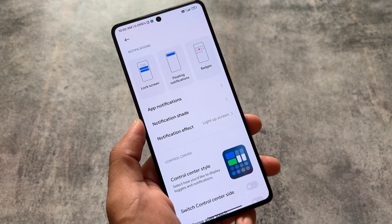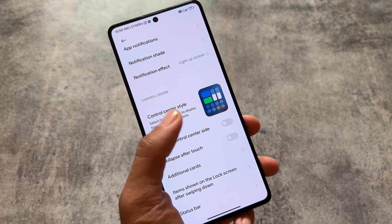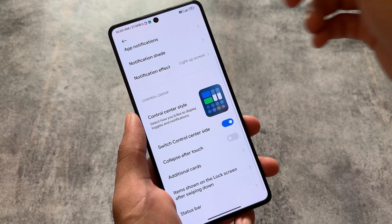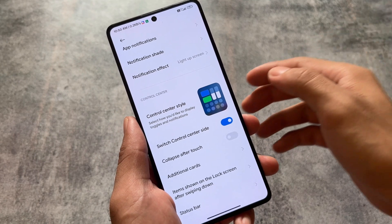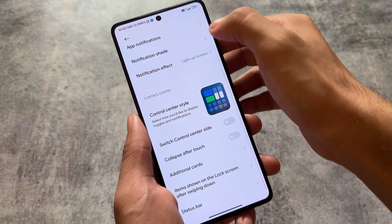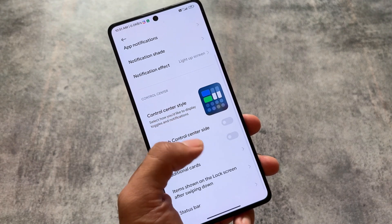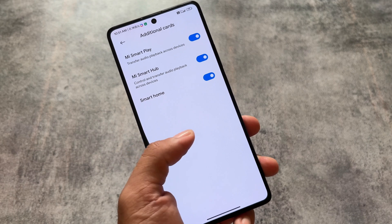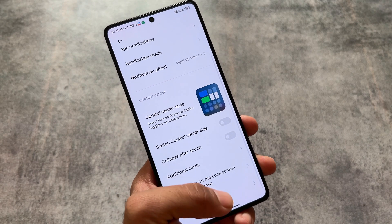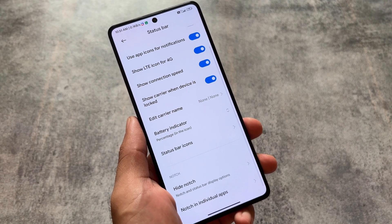In the control center options, basically in the notifications and control center section, you will notice an option named 'Switch Control Center Side.' If I enable this option, I can simply open my control center from the left side of the notch — right now it's from the right side by default. So you can switch between control center sides, which might be useful in some cases.